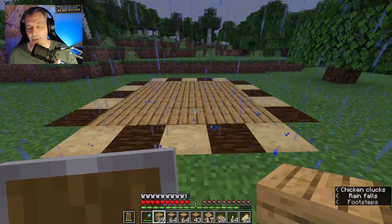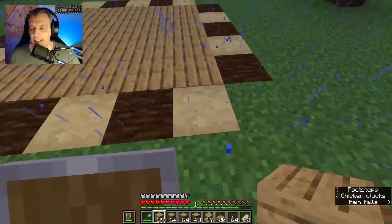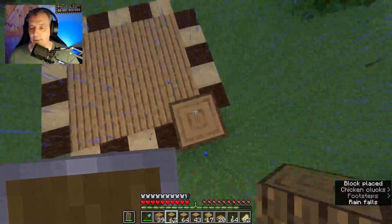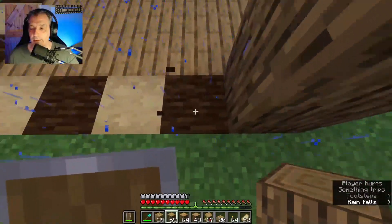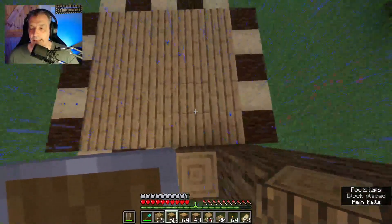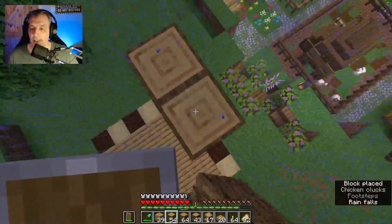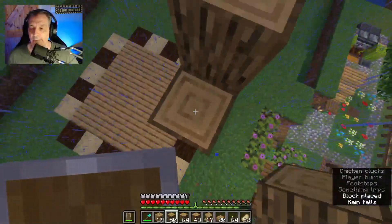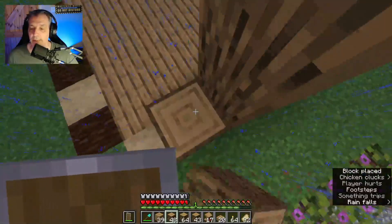That is how it should be looking at the moment. Step three: we are going to build with logs — we are going to go one, two, three, four and five up, and we're going to do all that across. So we're going to go one, two, three, four and five, and we are going to do all that around this layout. That is what we are aiming for next.